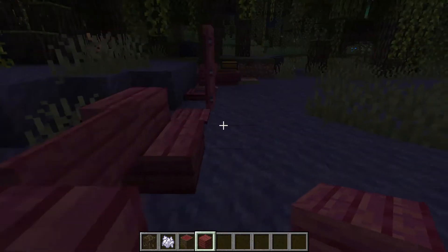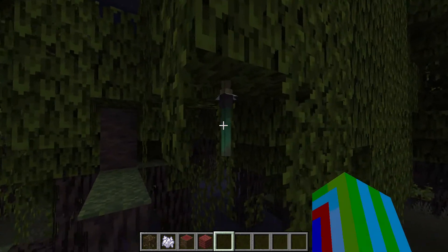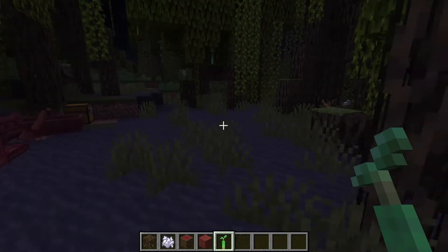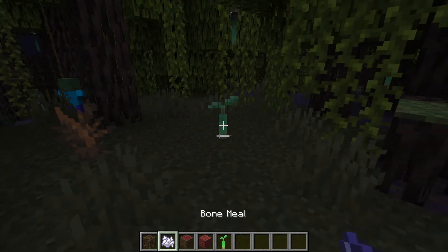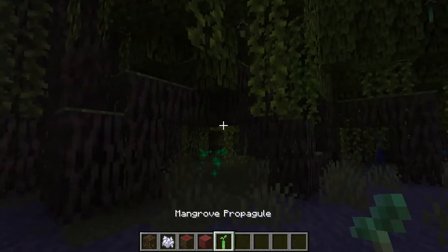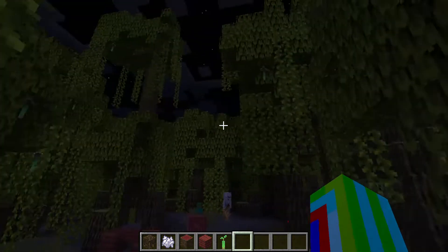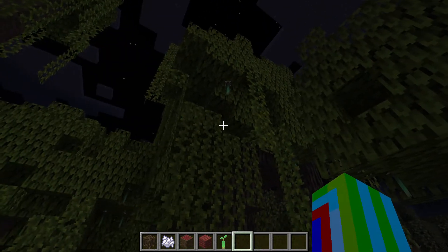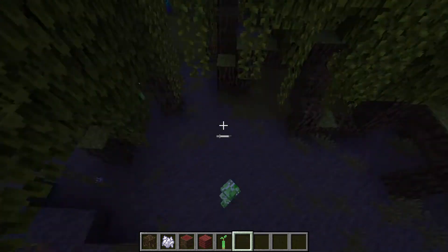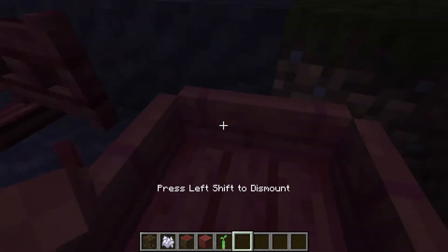Mangrove wood — this is how the log looks, just red. I don't really like it because it's just red. This is how the plank looks, and the roots. When you see a mangrove tree you see these root things, and if you place one down you can grow it into a mangrove tree. So if you find just one mangrove tree and you have bone meal, you take one of these roots, plant them, and you can make your own. And here is the mangrove boat.